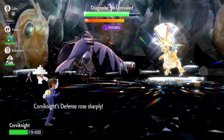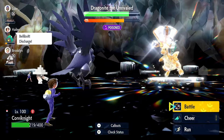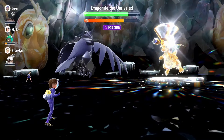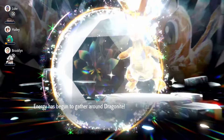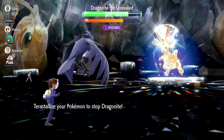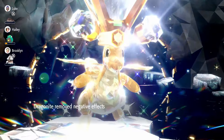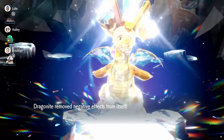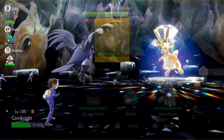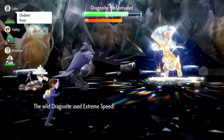Dragonite is poisoned - it doesn't really matter. These partners aren't particularly great partners to have, but it probably won't matter much. It has Inner Focus so it can't be intimidated. I'm just going to go for Body Presses like I said.